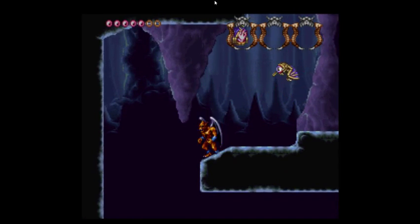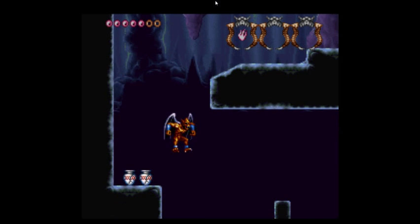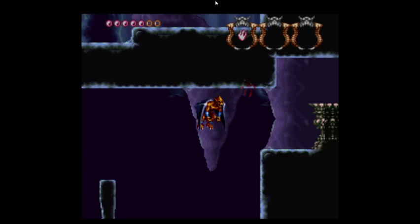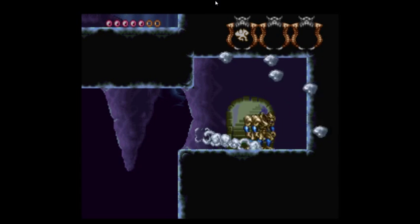Uh-oh. There we go — get a little rapid fire going. It's really nice to treat his flame as sort of a melee weapon. As long as there are no bullets on the screen, you can fire. So the sooner it hits something, the sooner you can fire again.